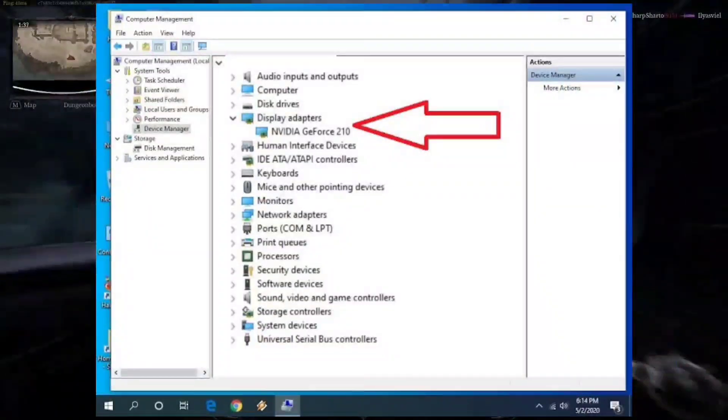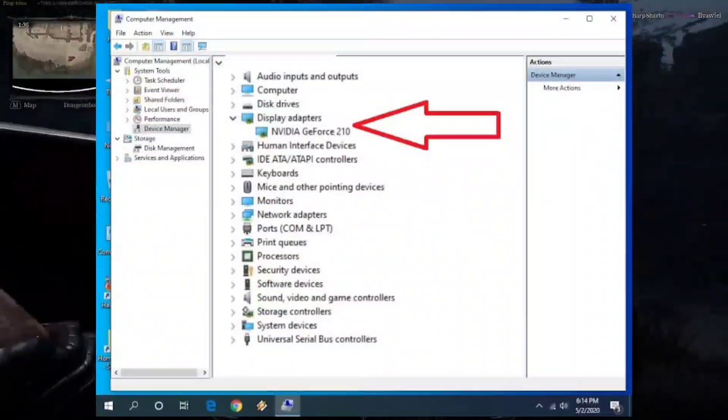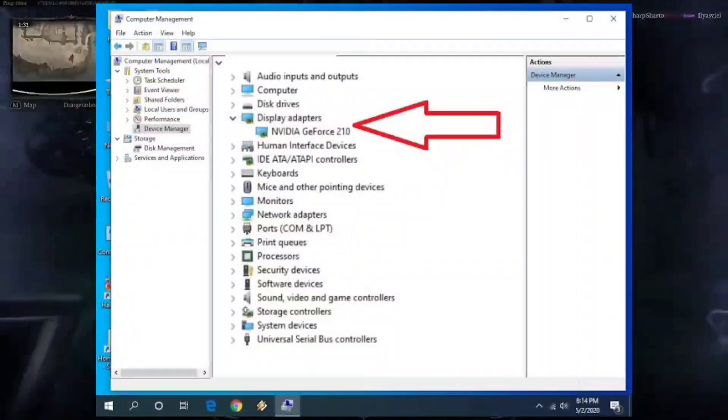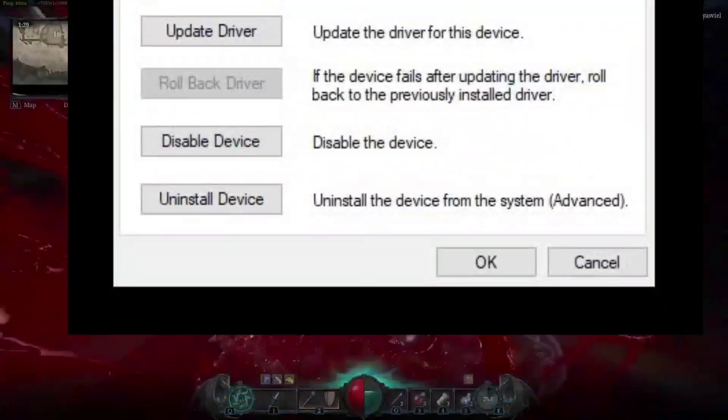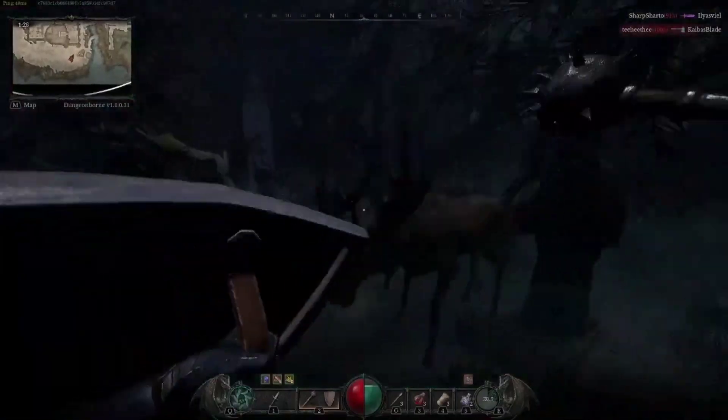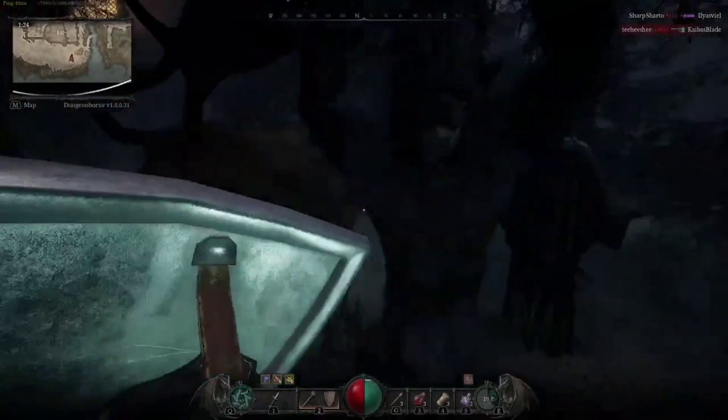Next, update your GPU drivers. Go to Control Panel, open Device Manager, find Display Adapters, right-click your graphics card, and select Update Driver Software. Choose to search automatically or use driver software on your PC.